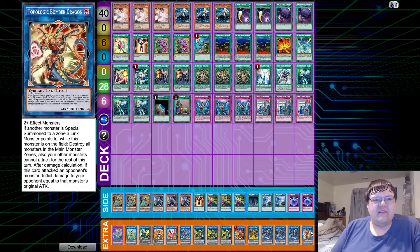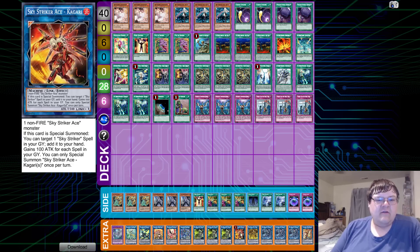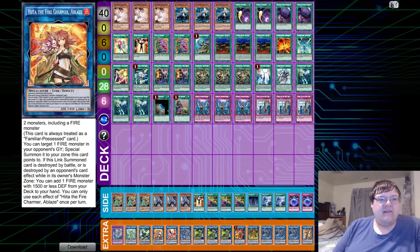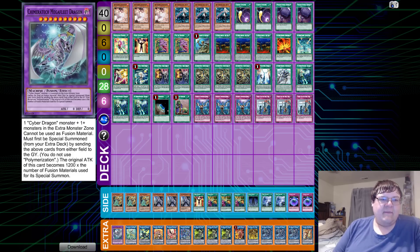The extra deck has one Topologic Bomber Dragon, triple Shizuku, one Kaina, one Kagari, triple Hayate, one Ningrisu — general spot removal and also a free pop for anything you don't want sitting around on your own field. One Sky Striker Ace Phoenix, one Hida, one Borreload Sword Dragon, one Appaloosa, and one copy of Cyber Dragon Megafleet.